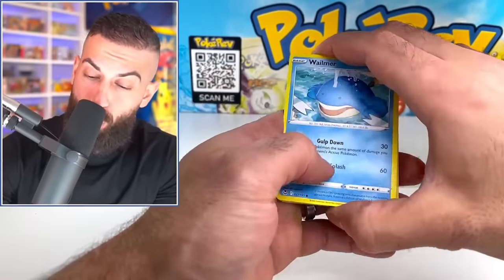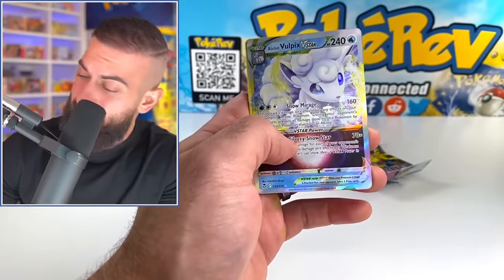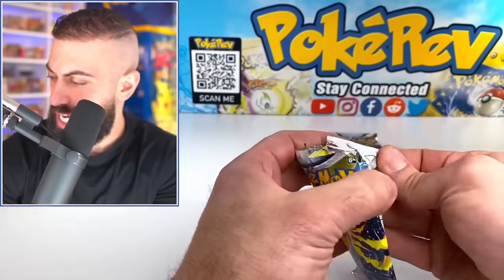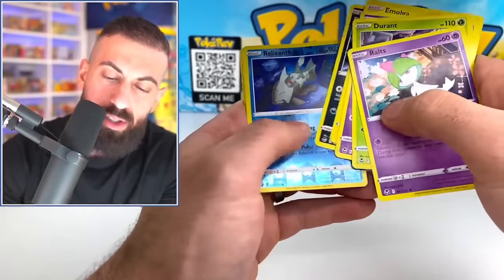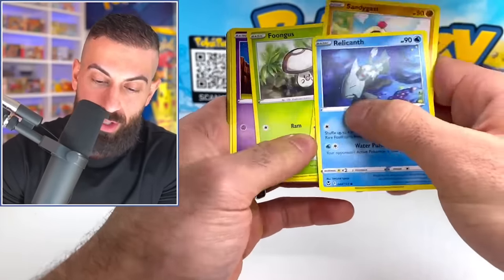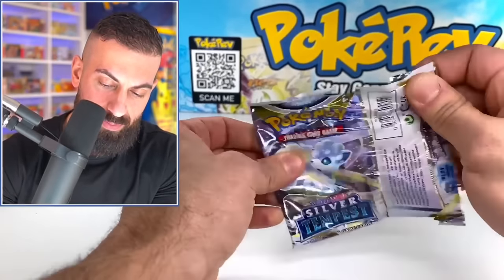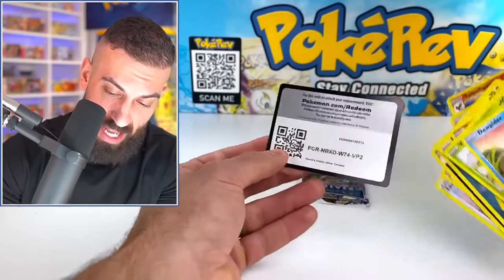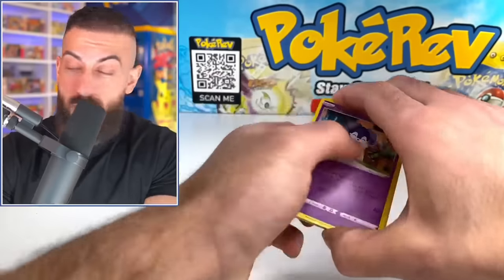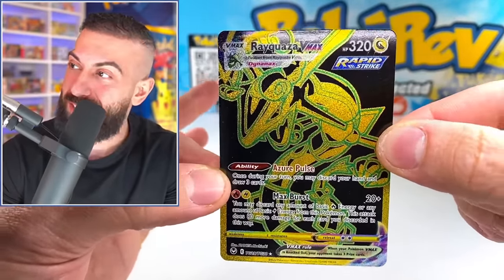There's also the Unown Ultra Artwork in this set, which is really nice, and the full Trainer Gallery is pretty sick — a lot of good artworks, different Rainbows, Ult Arts, and Gold Cards. We got another Alolan Vulpix V-Star as well. Three V-Stars total in this stack, plus three Shinies and two Gold Cards — one of the best pull sessions. We're moving on to the next set: Number 4, Lost Origin.